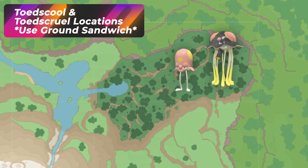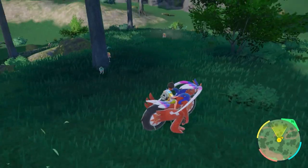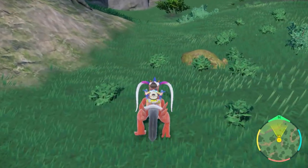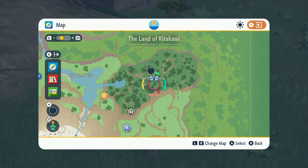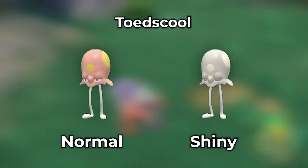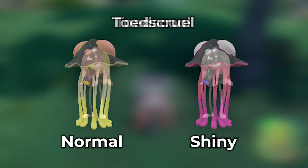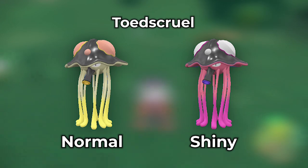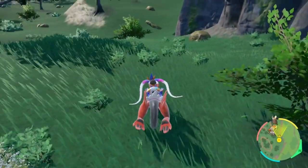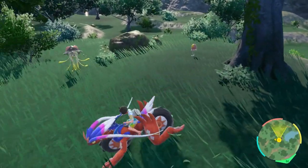If you're trying to hunt Toadscool and its evolution, you're going to want to pop a ground sandwich, as the spawns aren't as good with a grass sandwich in the Timeless Woods. With a ground sandwich you'll get a lot better spawns, and this area will be the location for it. Check out the ground video for more information and better spawn details for Toadscool.